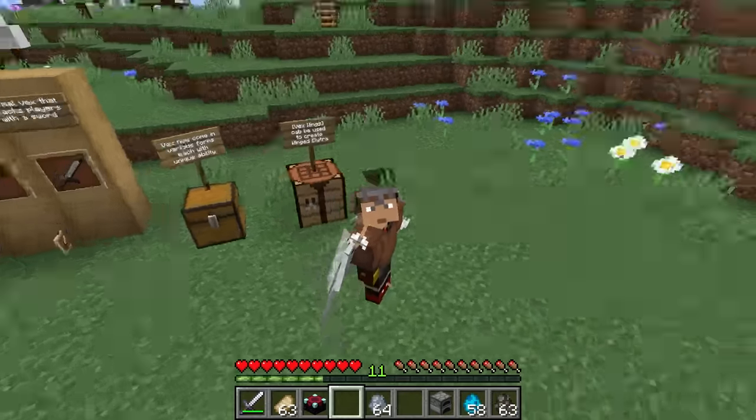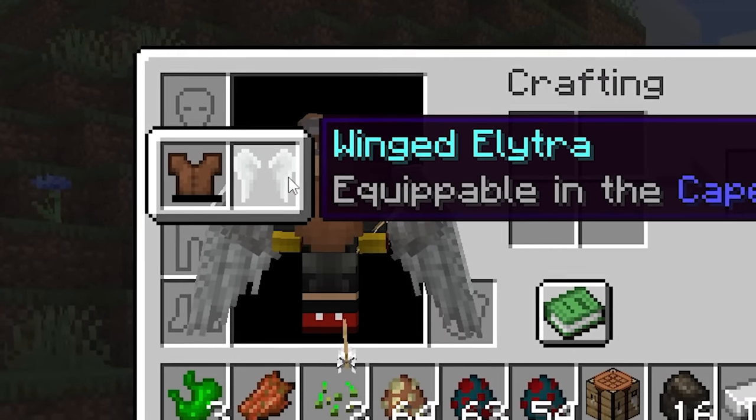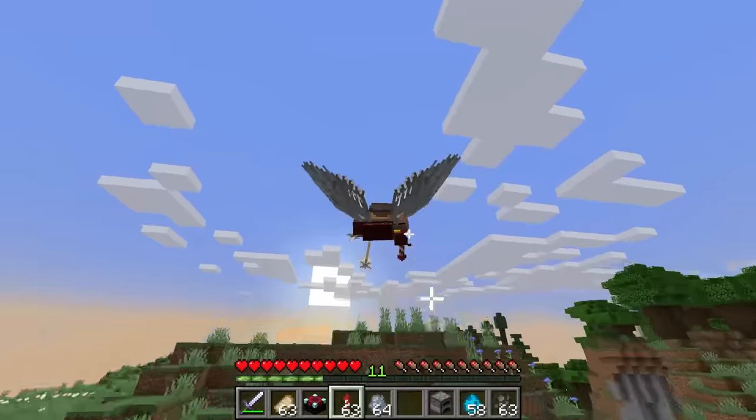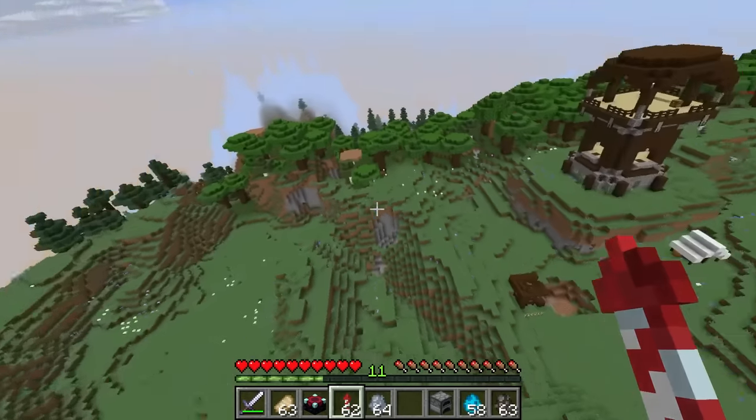There's a whole new inventory slot. So if I were to fly around, I can actually flap, and it gives off some pretty cool camera elements too.